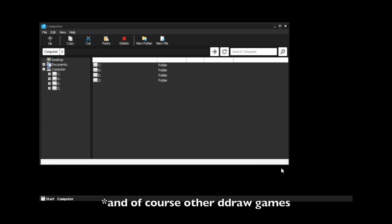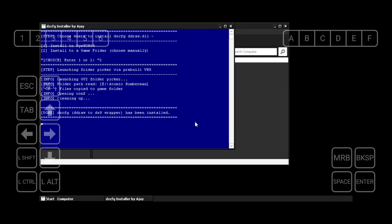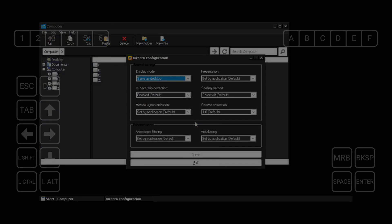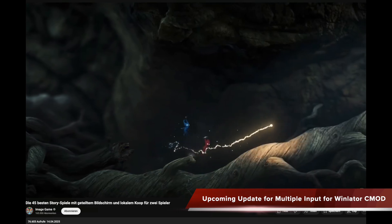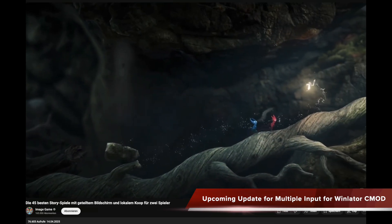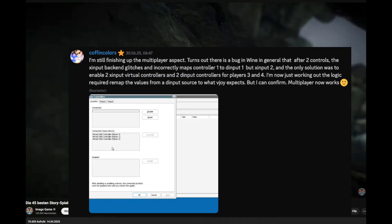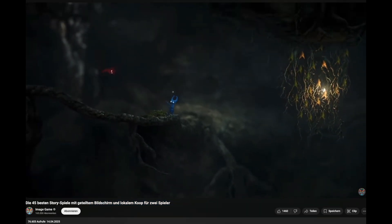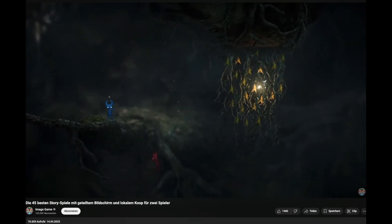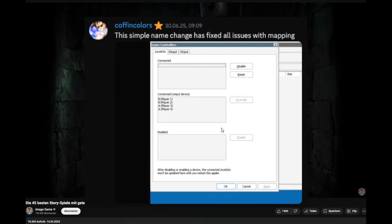So games like Atomic Bomberman and Project IGI will now work out of the box, even if you try to run them with DXVK. The developer CoffinColors also announced an upcoming update which provides the possibility to use multiple inputs in Winlater. So if you hook up your device to your TV, for example, you can technically use it like a real console and play up to four players. So stay tuned for when the new Winlater Cmod is released.